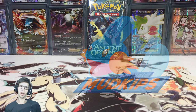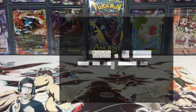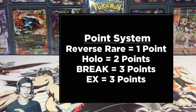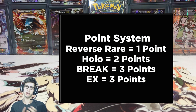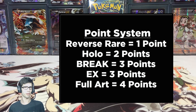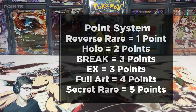Just before I jump into the actual opening, the point system: 1 point for a reverse rare, 2 points for a holo rare, 3 points for an EX or a break. We're opening Ancient Origins today so there'll be no breaks, but there's 4 points for a full art and 5 points for a secret rare.